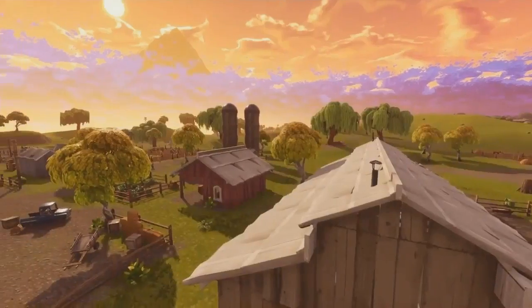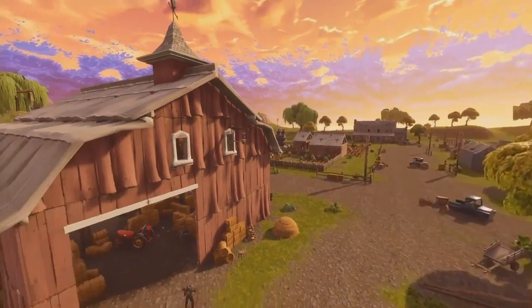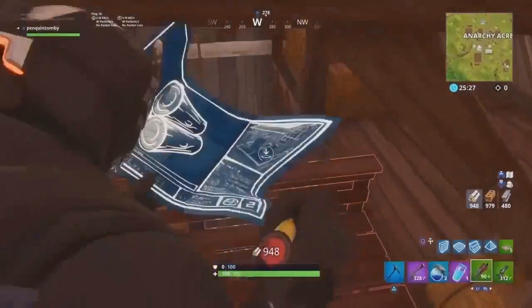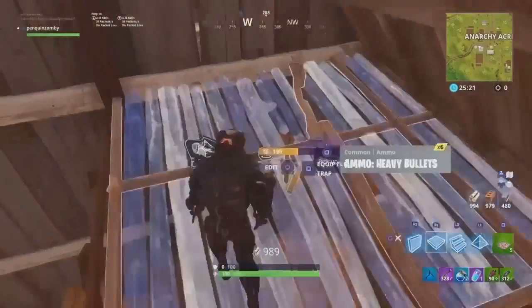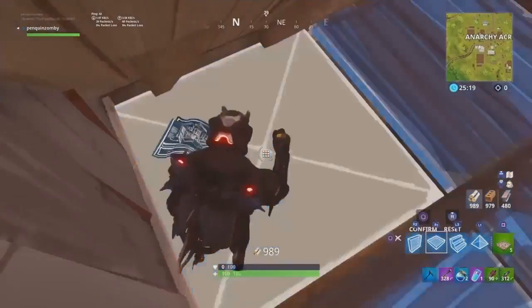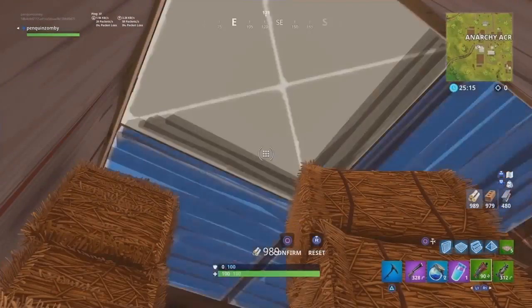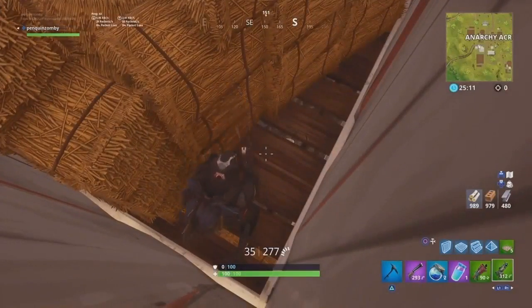This first spot is in Anarchy Acres, which has been replaced by the golf course as of Season 5. But you can still do these methods in the farms in Fatal Fields. You want to get to the top floor, break that floor right there, then place a floor and edit the back corner so you can fall down right behind these hay bales. Then you want to edit the floor back to normal. I recommend doing metal because you can't look through the wood.